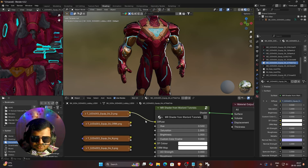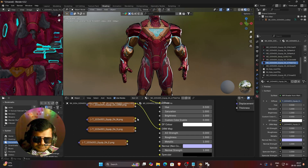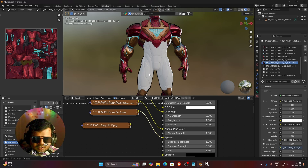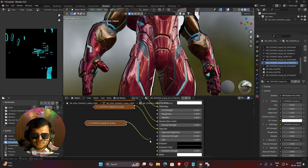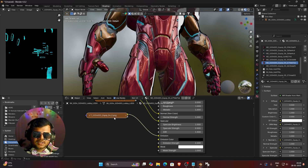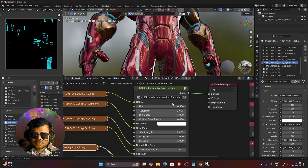Connect diffuse to diffuse — you can see how bad it looks, but don't worry. Connect ORM to ORM, then connect normal to normal. Then connect specular to the specular map input, and as soon as you connect the specular you can see the shininess and how amazing the model looks. Then connect the emission map to the emission node. Here you can change the emission color. If you are using a colored emission map, you can directly plug the texture into emission color and the emission color will already be applied.